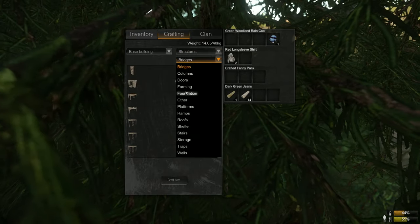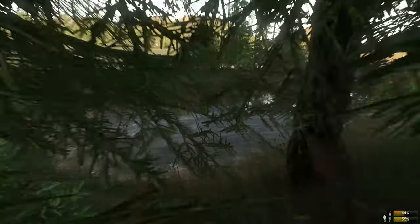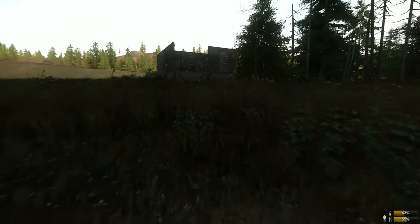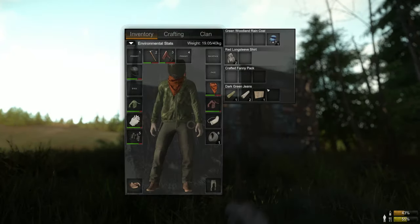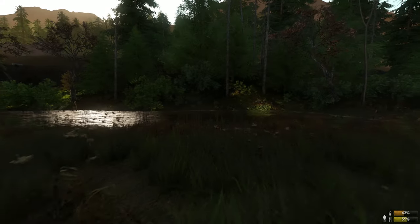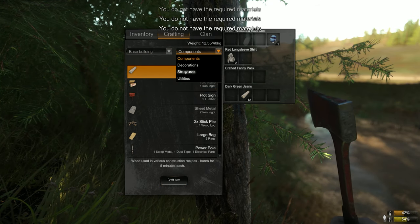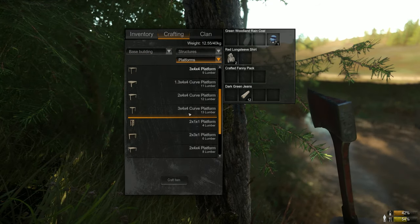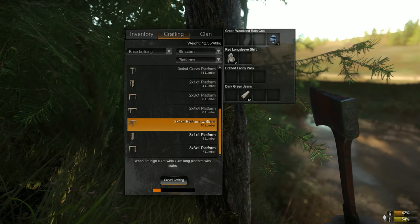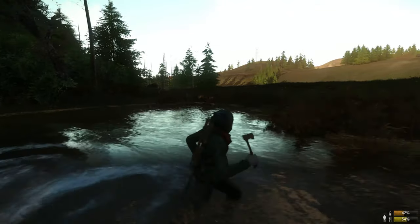I've cut enough logs and now I'm going to create the wall that will seal the new layer. The server is about to restart in three minutes but I should have enough time to cut the logs I need for stairs, so I'm going to place this wall and start chopping logs immediately before the reset. I'm going to go to Structures, then Platforms, and in the platform section there is an option to create a 3x4x4 platform with stairs, but you have to find a platforms guide somewhere around the map.